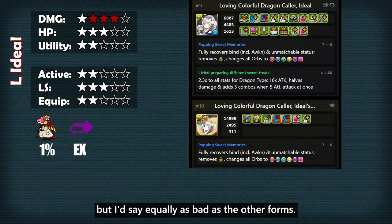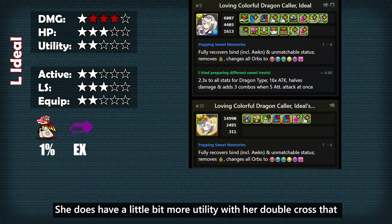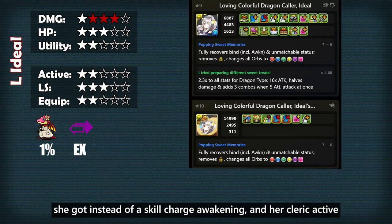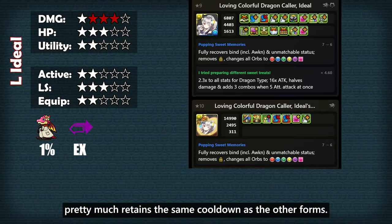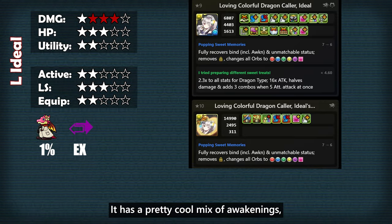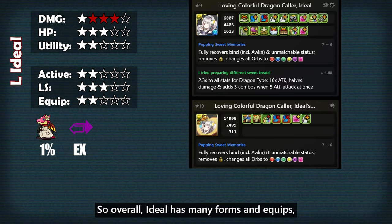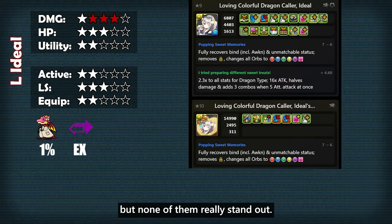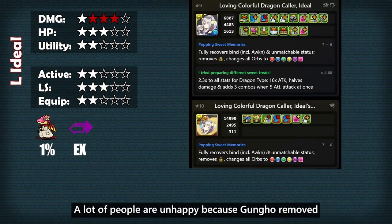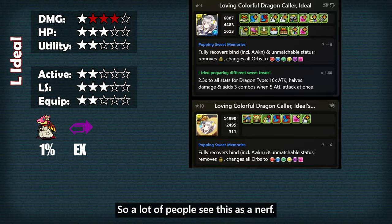Light Ideal is slightly different, but I'd say equally as bad as the other forms. She does have a little bit more utility with her double cross that she got instead of a skill charge awakening, and her cleric active pretty much retains the same cooldown as the other forms. Her last equip is not that bad — it has a pretty cool mix of awakenings, but honestly very limited applications. Overall, Ideal has many forms and equips but none of them really stand out. A lot of people are unhappy because GungHo removed the No Skyfall restriction, so a lot of people see this as a nerf.